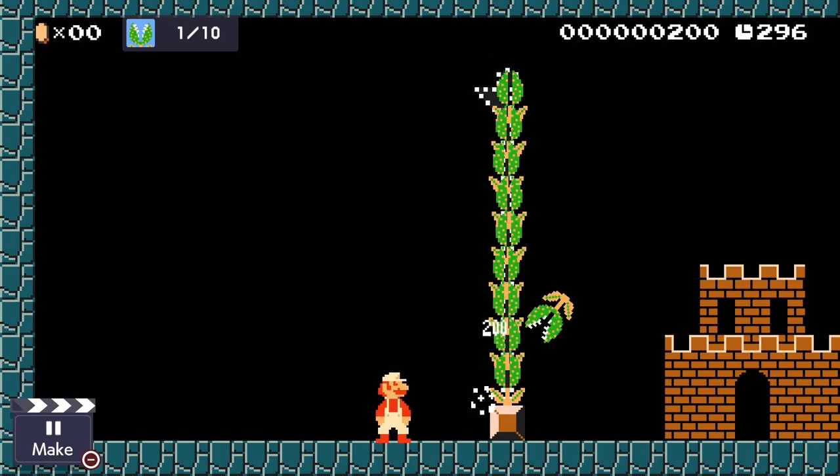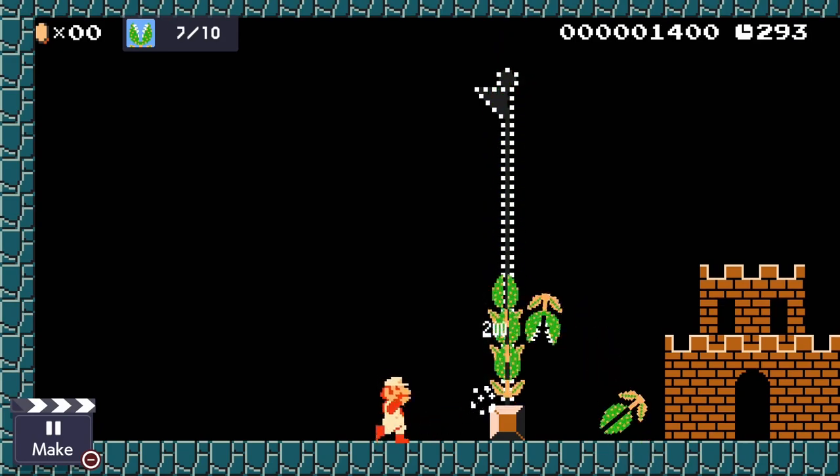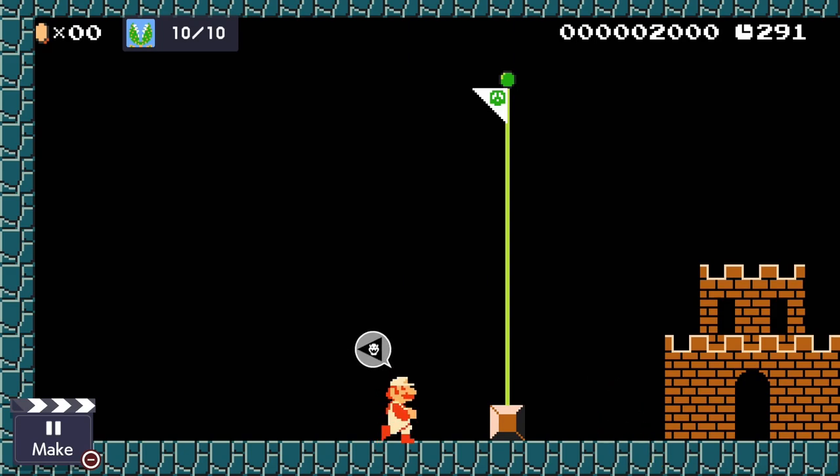A Piranha Plant also has a clear condition that involves defeating a certain amount of them in order to reach the goal.